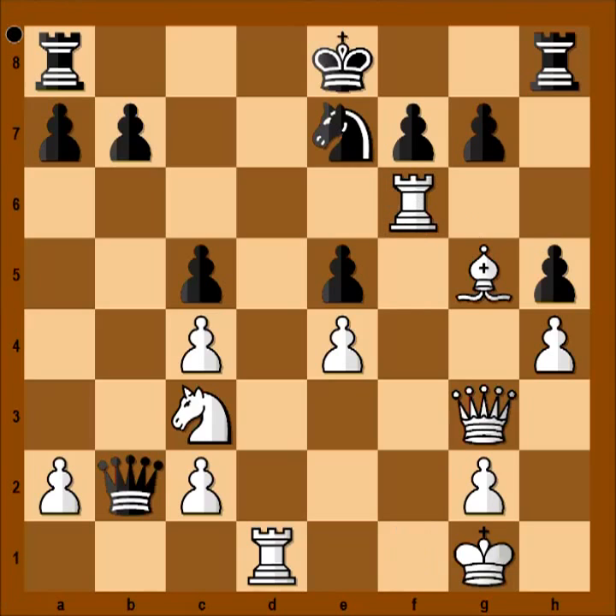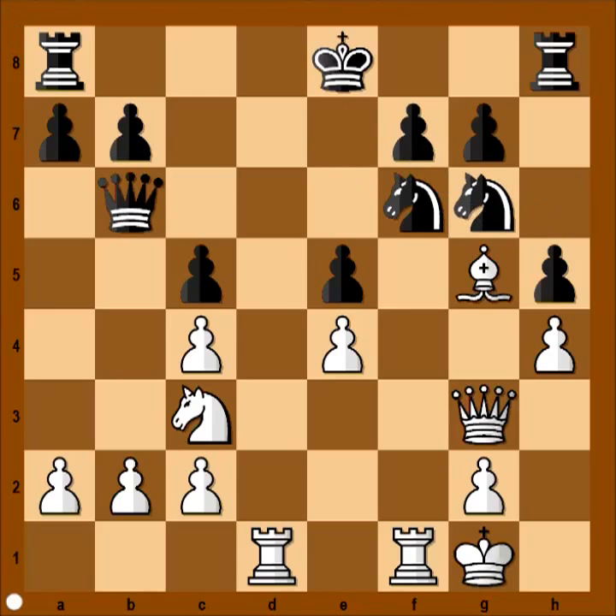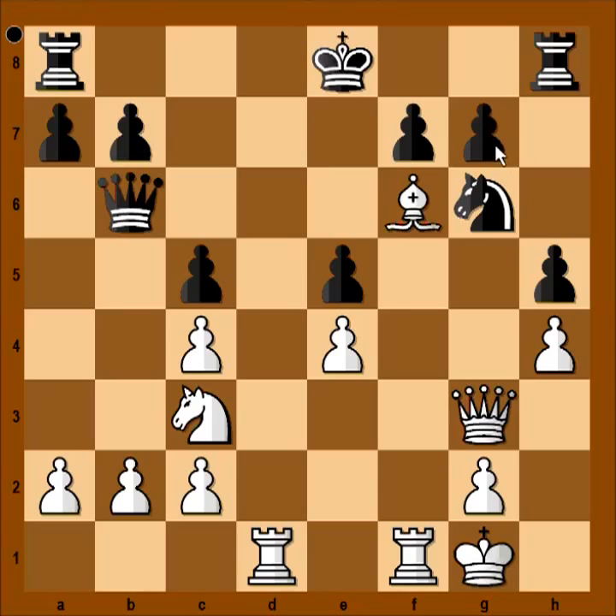Rook takes on f6, pawn takes rook, bishop takes on f6, attacking rook. If knight to g6, then bishop takes rook. But if rook goes to g8, then queen takes on e5, threatening checkmate. So in this position, knight to g6 was played. Bishop takes knight — the knight was preventing the white knight from jumping to d5. Pawn takes bishop, knight to d5, forking the queen and the pawn on f6.